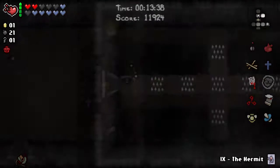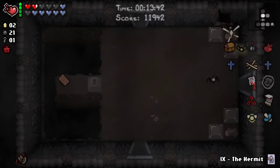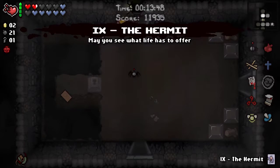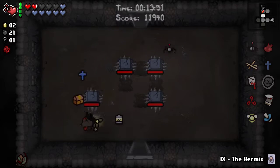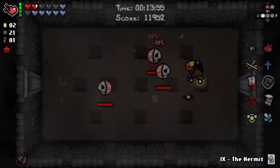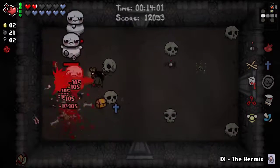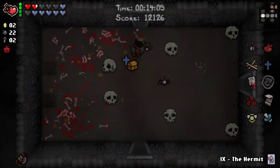Not a particularly good room, that one. I'll take the Eternal Heart there, and take the money too. Don't want the Magician Card. I've got to try and step on things now, speed wise — really like to try and get the Boss Rush. Take the key, definitely.